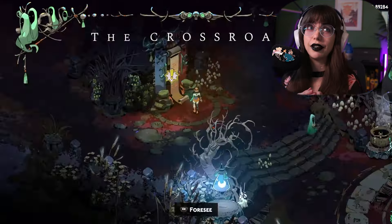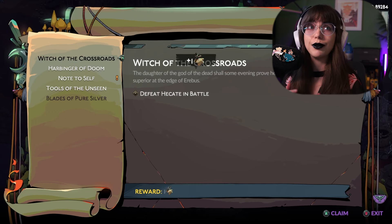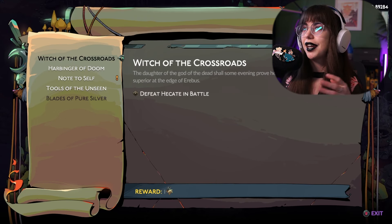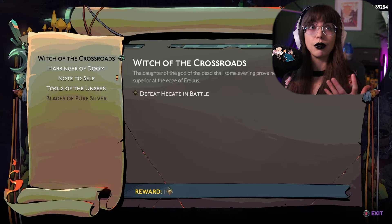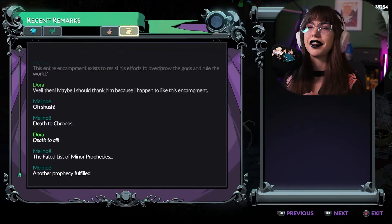And you can check your inventory at any time, which is really, really nice. There's also the faded list of minor prophecies. You get this by doing stuff with the cauldron, and this will basically give you those big rewards. It's kind of that completionist checklist that we all know and love.